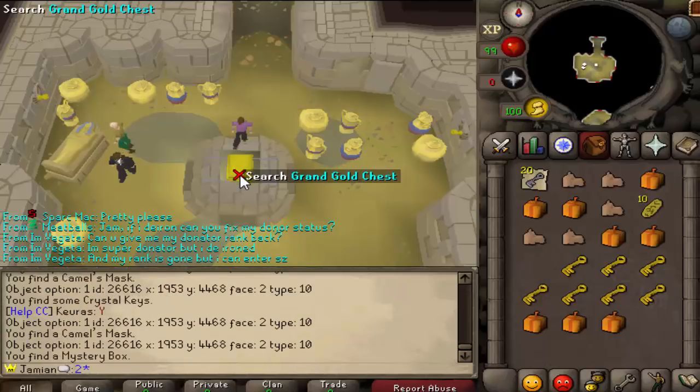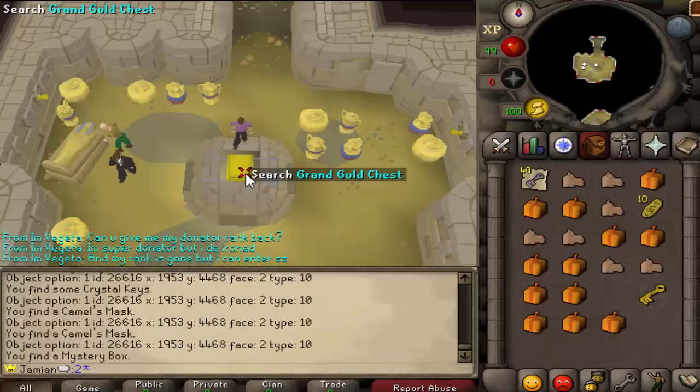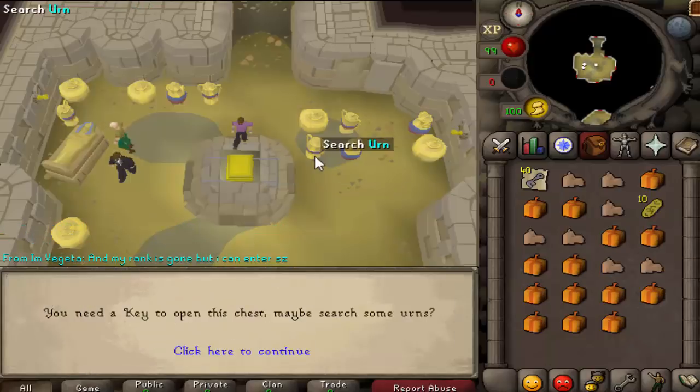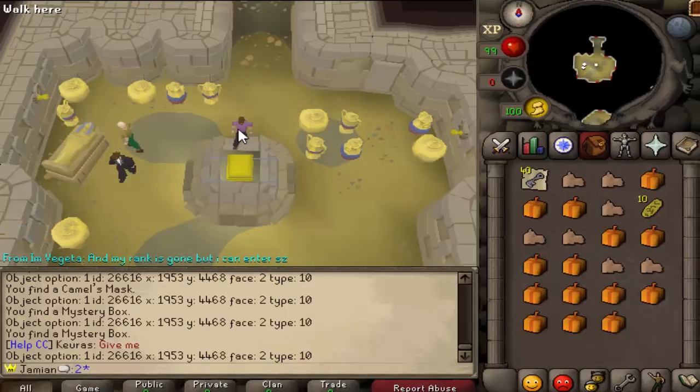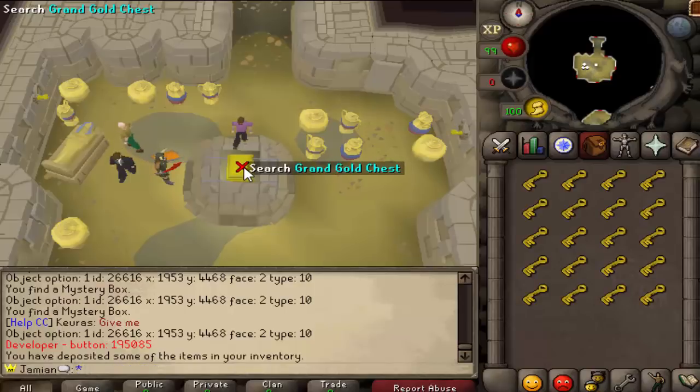The camel mask is pretty much your default crap item, so anything other than that is nice. These tokens right here, if you're not familiar with the last video, are the boss teleports — they teleport you right to the boss. So let's open these and I will show the loot.